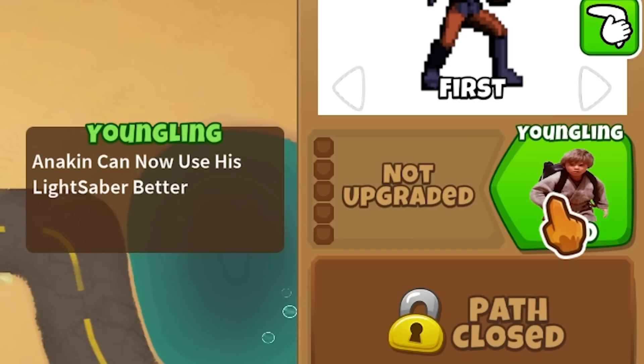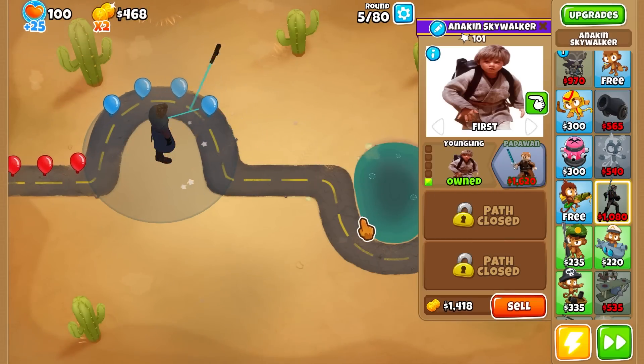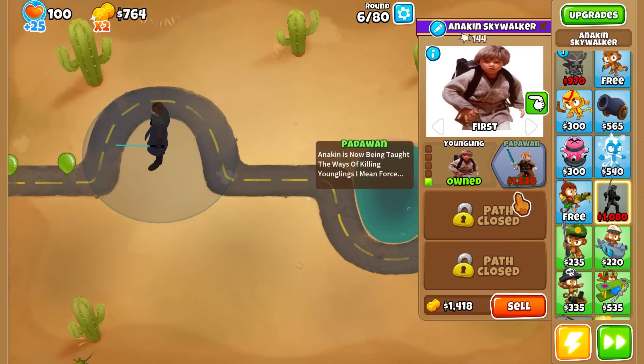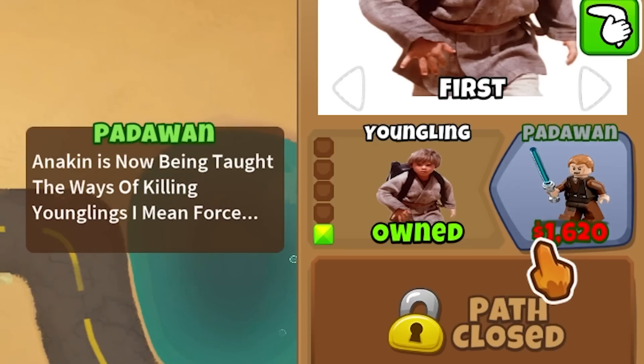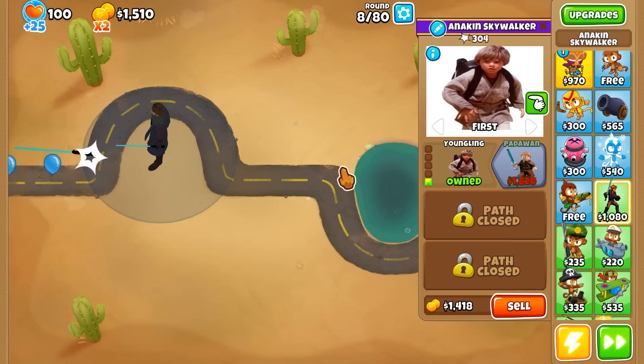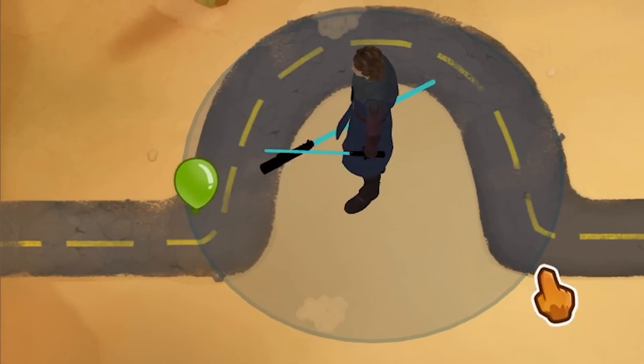So the first upgrade is Youngling. Anakin can now use his lightsaber better. Wait, isn't he like an old man here? All right, so we got Youngling. And look at that - the next one, wait, it's just a Lego. It's Lego Anakin Skywalker. Now he's a Padawan. Anakin is now being taught the ways of killing Youngling - I mean, Force. Brutal! That comes out of nowhere. He is the Force man. He just got his lightsaber, he's throwing it on. He's literally just Anakin Skywalker. That's a pretty neat model.